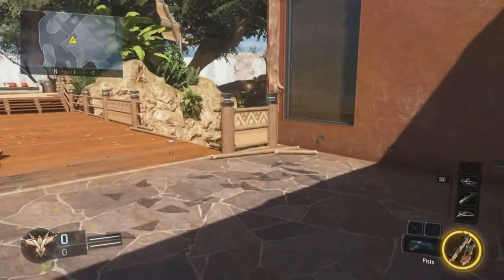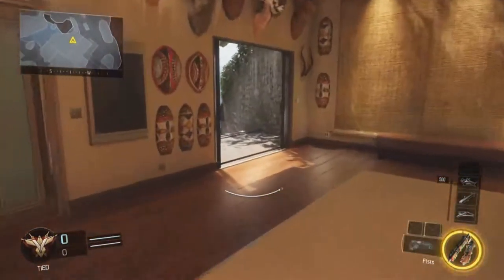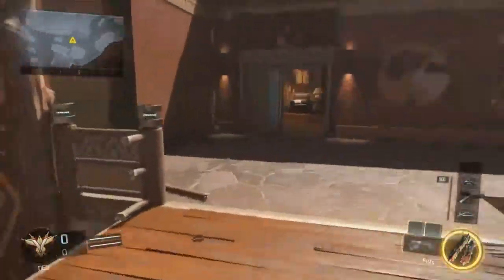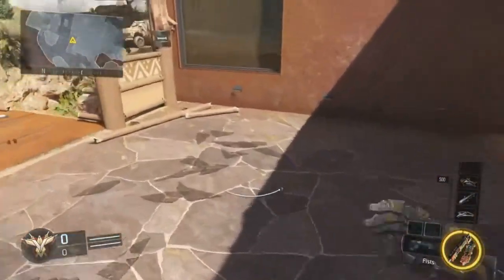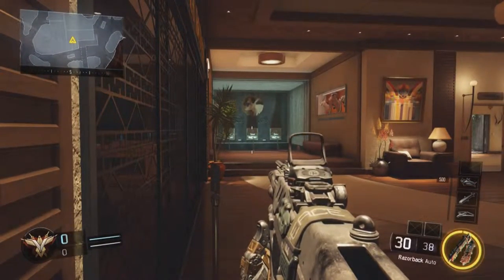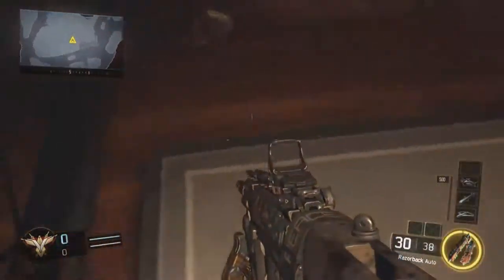Over on this side, I believe there's a spawn around this rock, a spawn here, one right at the back, one on the bridge, one here, and one around where that red truck is. That's where I believe the spawn points are — none are really confirmed. The only definite ones are the starting spawns at each end of the map.